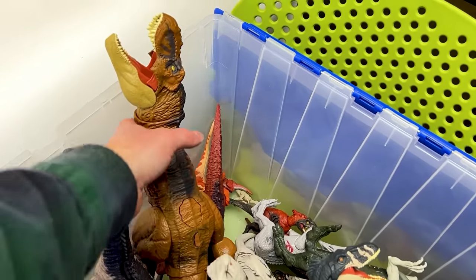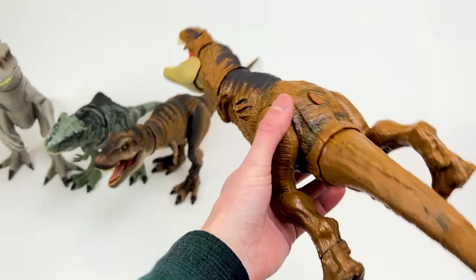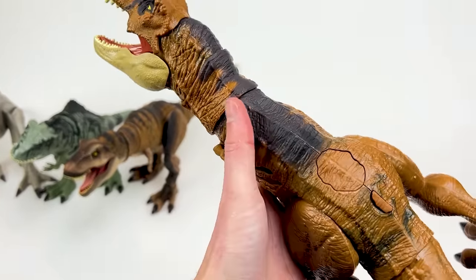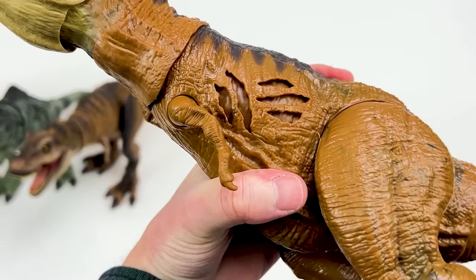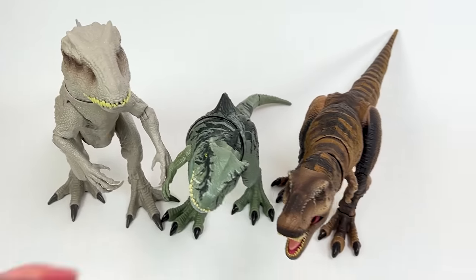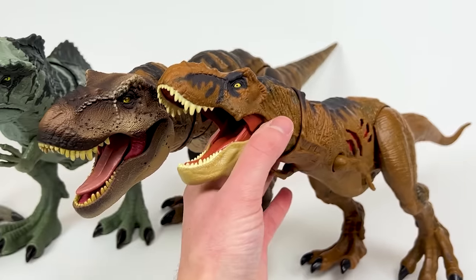I bet the next biggest one is this other T-Rex figure — a Jurassic World Dominion T-Rex with some brand new coloring. It's got the orange brown color and some gray detailing on the top. This is actually an extreme battle damage T-Rex — you can press the button to reveal the damage on its side, just like that Indominus Rex over there. Since this is the next biggest T-Rex, let's put it down right next to the Hammond Collection T-Rex.